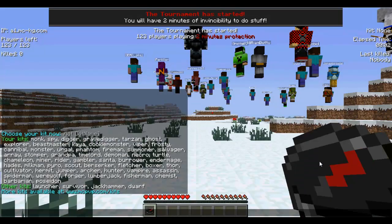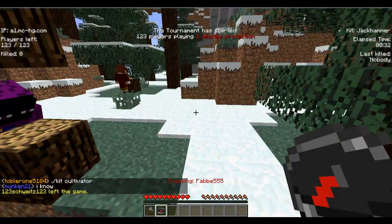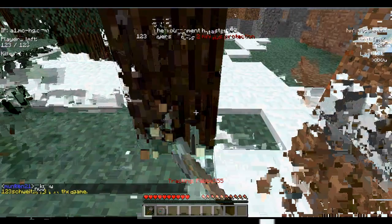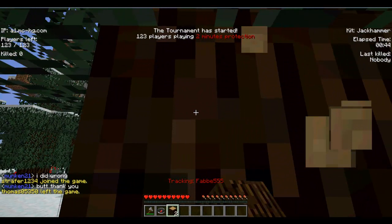Hey guys, it's TheCaveGames here with a quick kit review of the Jackhammer kit. You start with a stone axe that has a cooldown of 20 seconds. When you break a block, all the blocks above it break too. It's not good for getting wood at the beginning because you only get one piece, so you just have to use your fist — it just doesn't help at all.